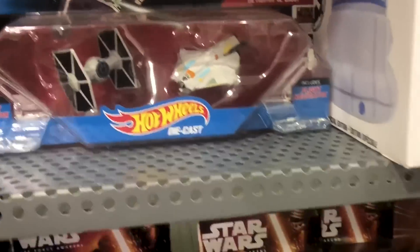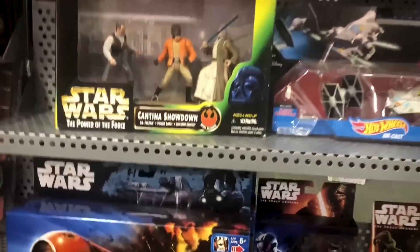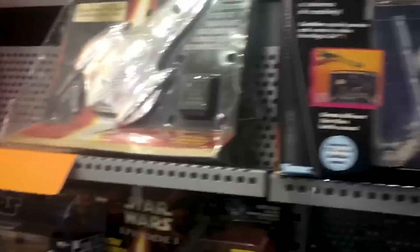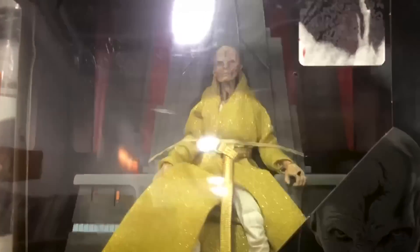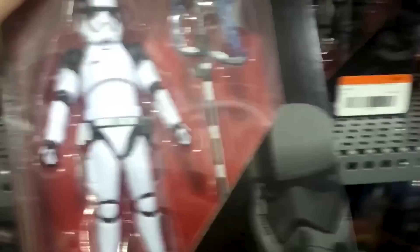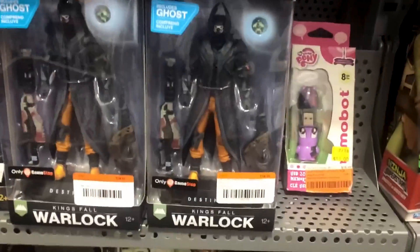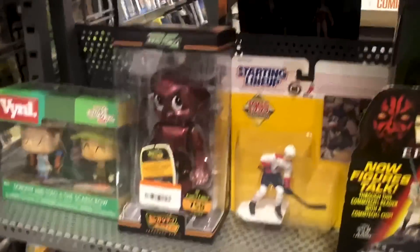Over here we're looking at some Star Wars things. We've got some die-cast Hot Wheels, some Forces of Destiny figures, and Black Series figures up top. There's Emperor Snoke — I think we're going to see him back in the next movie, just a prediction. We've got some three-and-three-quarter-inch figs, Executioner Trooper — just so much cool stuff. Let me know in the comments if there's anything here you would pick up.